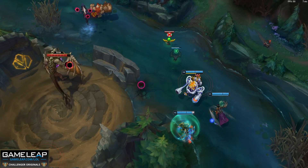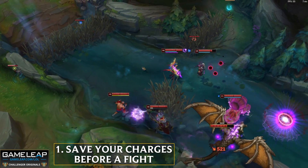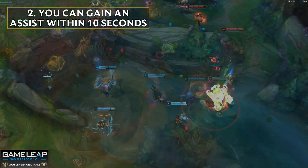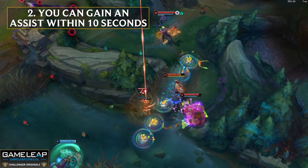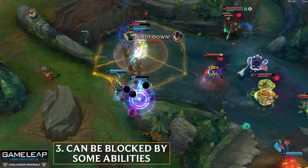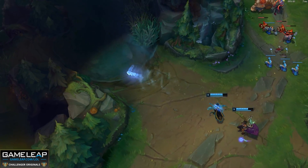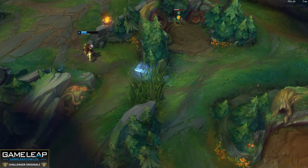Five more tips for Hawkshot. Number one: if a fight is going to happen soon, don't waste your Hawkshot — you only get two charges at a time. Number two: Hawkshot gives you an assist if you reveal unseen enemies and they die within 10 seconds of being spotted. Number three: Hawkshot can be blocked by Samira's Blade Whirl and Yasuo's Wind Wall, but Braum's Unbreakable will not stop it. Number four: your E does not cost any mana. Number five: your E does not reveal stealth units like Teemo, Rengar, or Shaco.